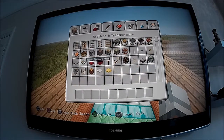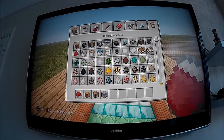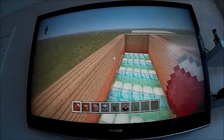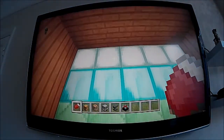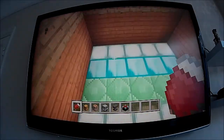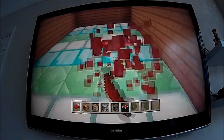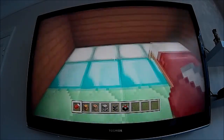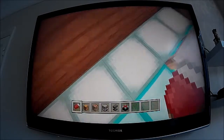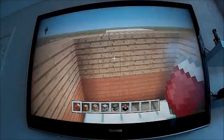Let's furnish this room now. We're going to need a bed, chest, crafting table, furnace, anvil, enchanting table - basically what I've done in my own room. Why can't beds be placed? It can't be placed on a block - okay, that's something new.